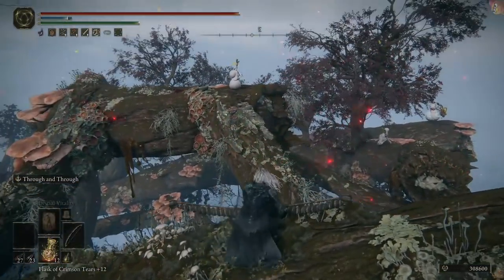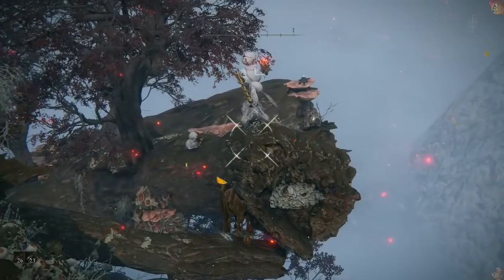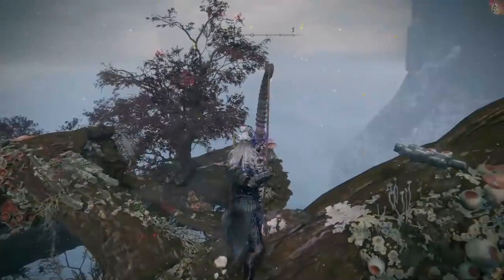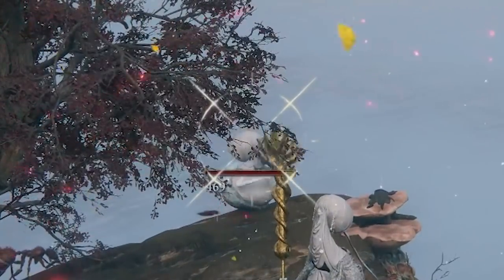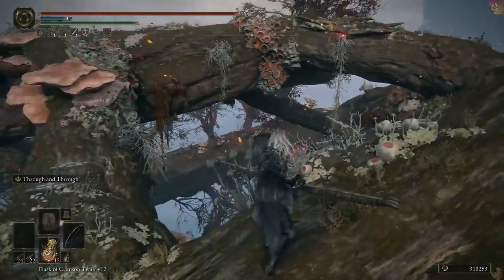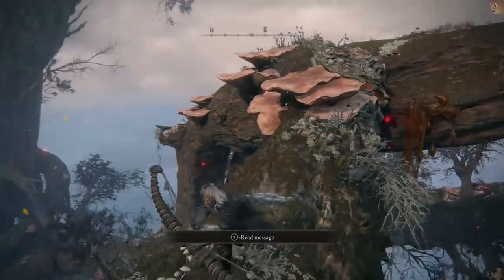I can stalk people on these branches, wait for them, and even while aiming you stay crouched - you only stand up the moment you fire. A headshot will do critical damage and stagger, but what I really want is body shots because they knock back. My entire job is to stalk them on these tree branches and knock people off cliffs. The arrows I'm using are the Redahn's Spear Great Arrows and regular Great Arrows. Regular great arrows don't reveal your position but travel slower; Redahn's arrows are faster but glow and show your position.